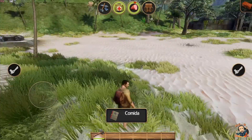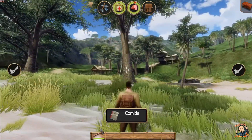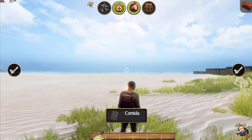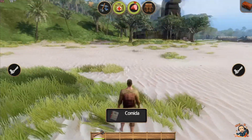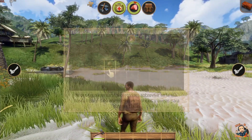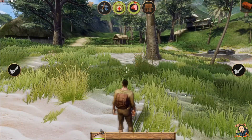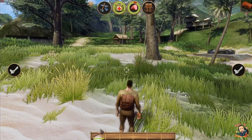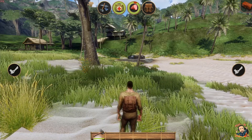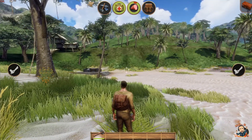Este trata de una isla, que no sé si tendremos que salir de ella o qué tenemos que hacer. Apareció un barco y ahora aparezco aquí. Este juego tiene multijugador, aunque ahora mismo donde estoy no hay multijugador. Hay que conseguir unos cristales para poder ir a una isla, y en esa isla es donde nos podemos encontrar con jugadores, donde hay multijugador.